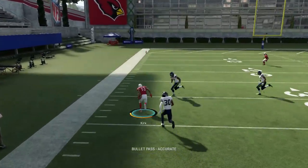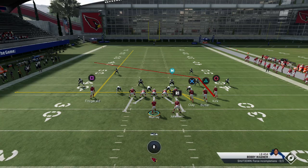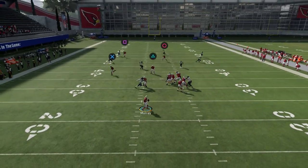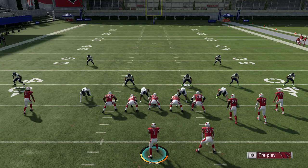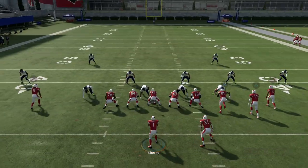Every single time we're looking to that B or circle receiver on that deep post route — it beats every coverage in the game. But you also have this really cool read concept underneath, where you have that tight end on a drag and the Y receiver on the little stop route in the middle of the field. That really leaves the user in a pretty tight position. You can either stay shallow with your drag and a little hook route in the middle of the field, or run back deep with that circle receiver. Either way, somebody's going to be open.